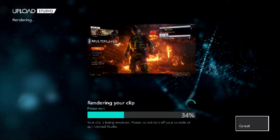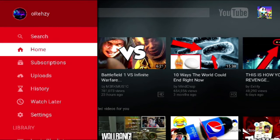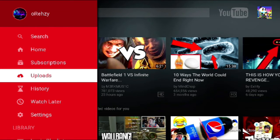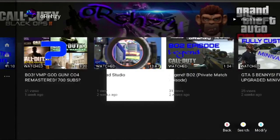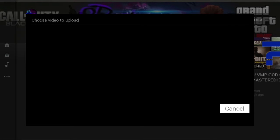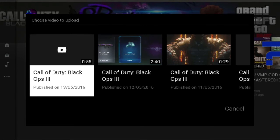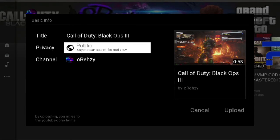After you upload it from Upload Studio, wait for it to process. Then when you go to YouTube, just sign into your account. Go to Upload, and you have all your videos in there. Find your video — mine is here, the 50th of one — click that, upload it, put a title and everything, then just click Upload. Nice and easy, nice and simple.